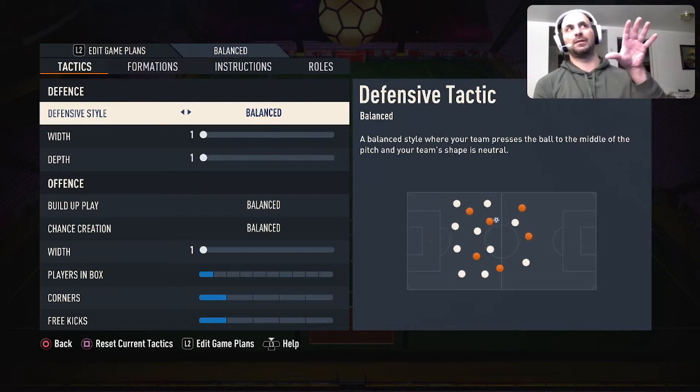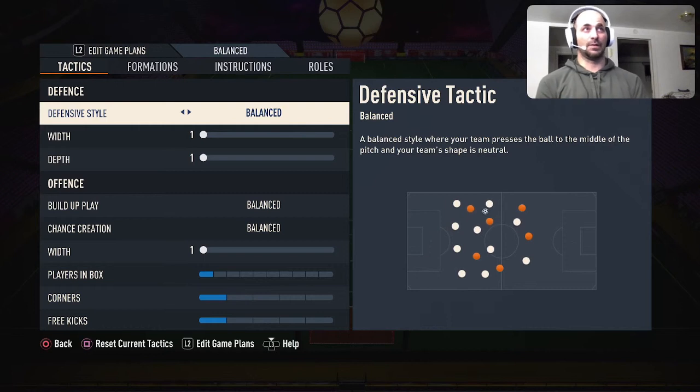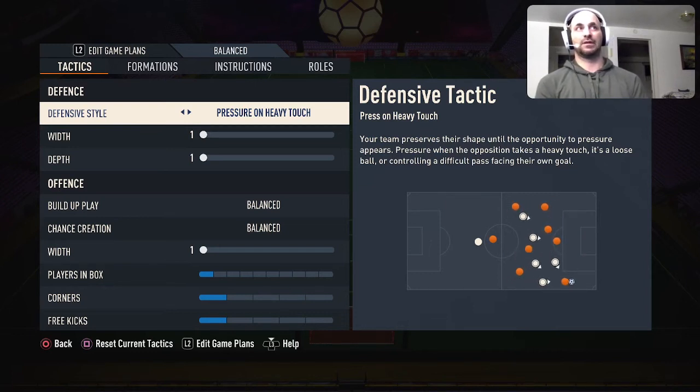I already have it set up as the 4-2-3-1 in-game so I don't have to go into game plans. On old gen, players seem to move way more aggressively around the pitch. Even on balanced defensive style they move pretty well. This year, pressure on every touch or press after possession loss is very overpowered. Constant pressure has been nerfed a lot — I do not recommend that at all. I definitely recommend pressure on every touch.